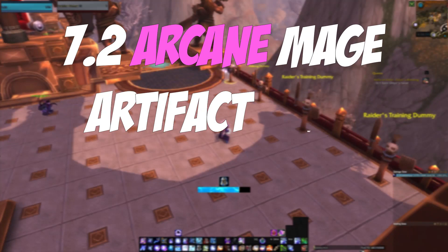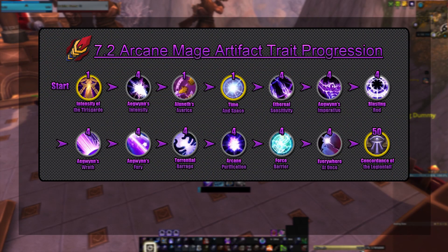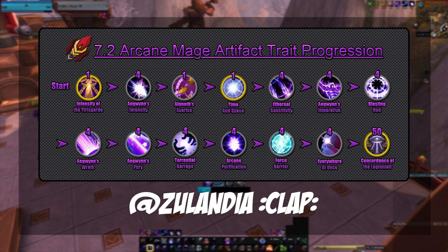7.2 Arcane Mage artifact trait progression. Like with the Frost progression video, here's a graphic made by Zoolandia in case you are just too busy to watch a two-minute video. Give him some claps in the Mage Discord to show your appreciation — what an absolute champ.